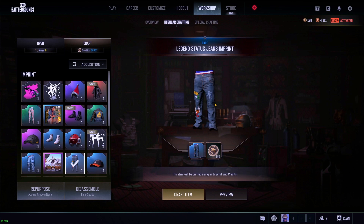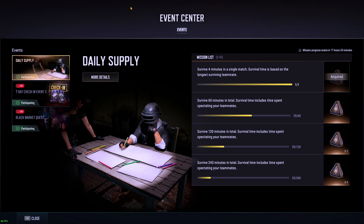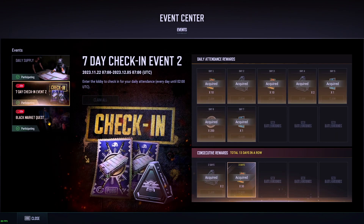You don't quite own these items just yet — you have imprints. Imprints need to be crafted using credits. There are a couple of different ways to get credits. The first thing you're going to want to check is the Event Center, shown up here in this little box. There's usually a daily, weekly, and seasonal event going on giving you different things like Hunter's Chests and credits.